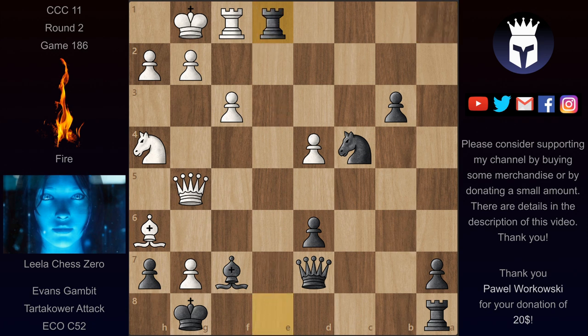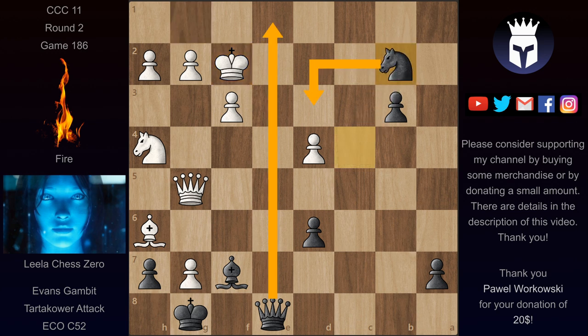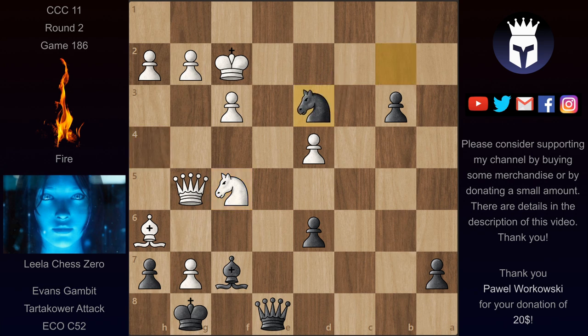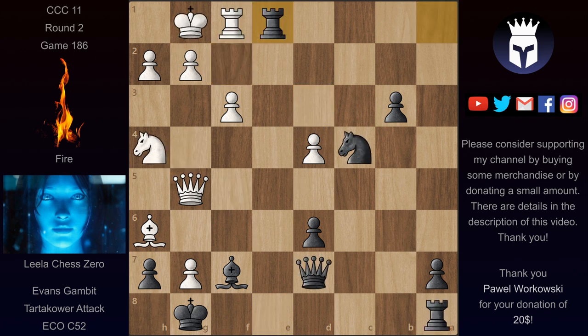Fire actually expected rook takes on e1, rook takes, and now Re8. Rook takes, queen takes, and since Qe1 is a mating threat, Kf2. He thought the best move for black was Nb2, intending some checks, and then Fire intended to play Nf5. After Nd3 check, Kg3, and Qe1 check, he thought the game would end in a repetition after Nf2 check, king here, knight back check and so on. This is why Fire estimated it as equal — he thought the game would end in repetition.